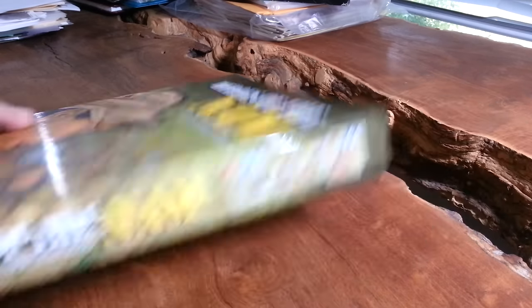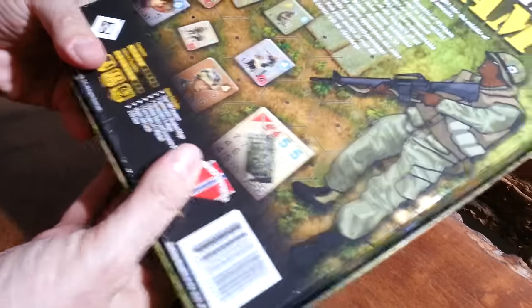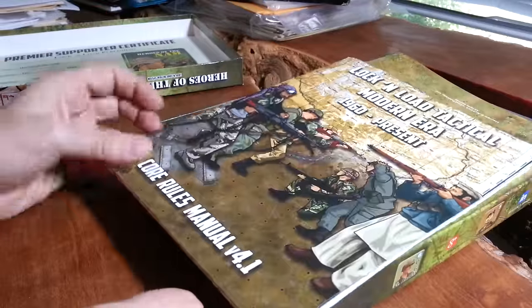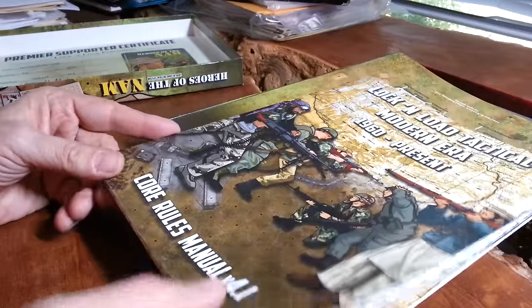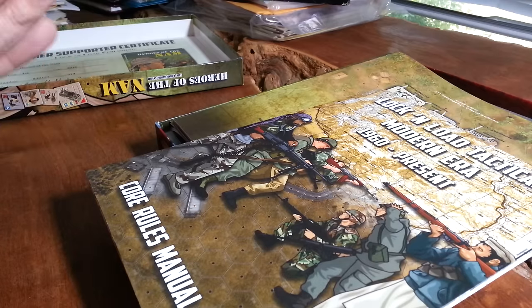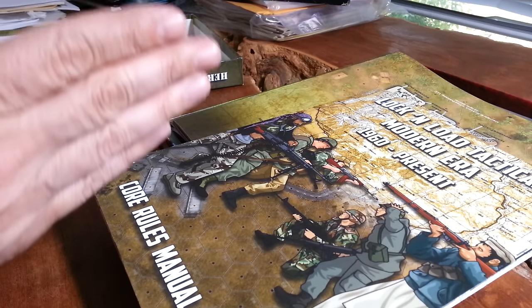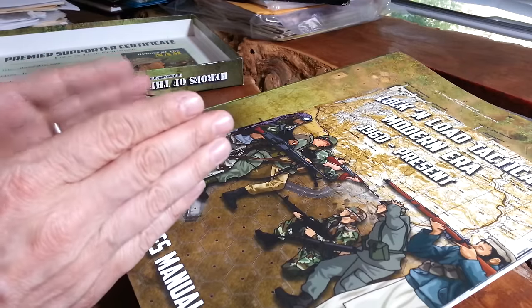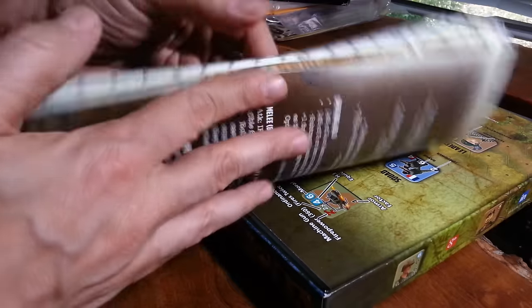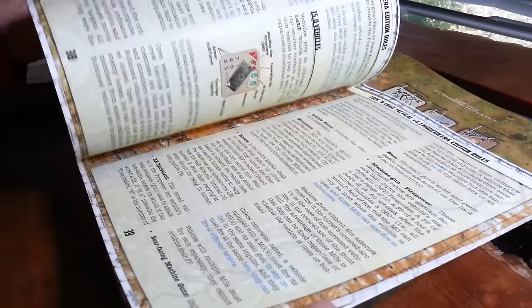New artwork for the boxes — very nice. A little certificate of authenticity to let you know that you were an early orderer. Fantastic new modern era rulebook, 1960s to the present. They've split it up: basically up to 1959 from World War II upwards, and then 1960 onwards for all the modern combat — aircraft, helicopters and all that sort of fun good stuff.